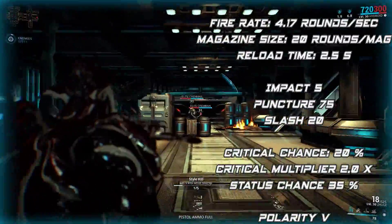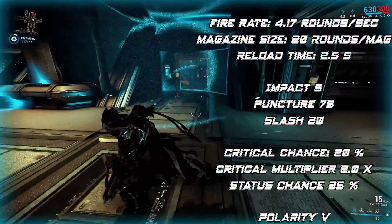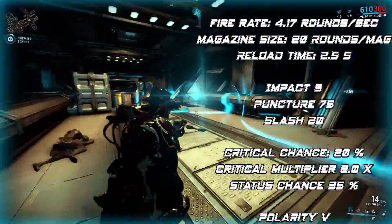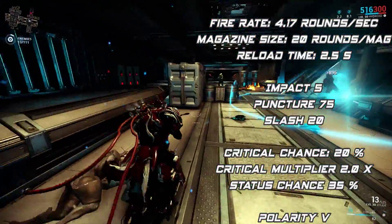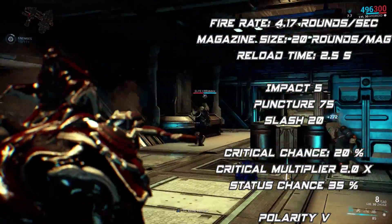Although Zhuge has one problem, which is high recoil. During full auto shooting mode, recoil goes up and to counter it you need to move your weapon down. If you are thinking to use this weapon as a full auto weapon, there is a way to reduce recoil.